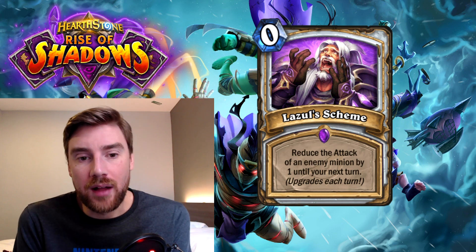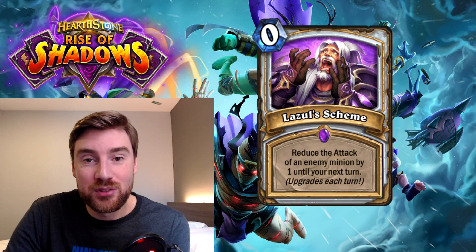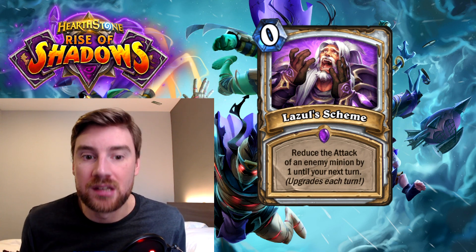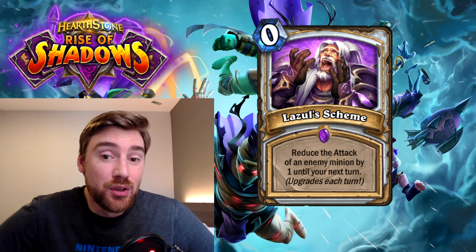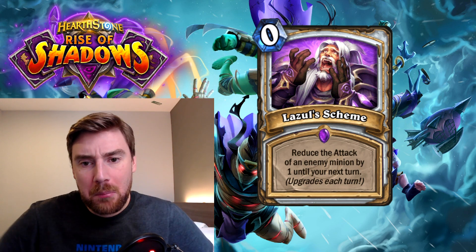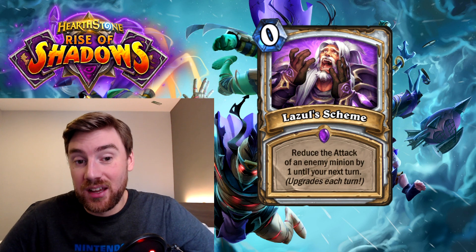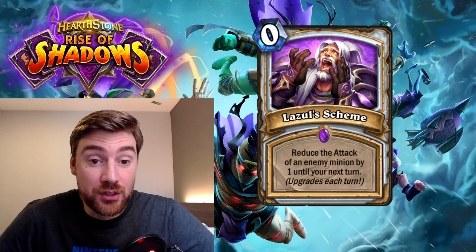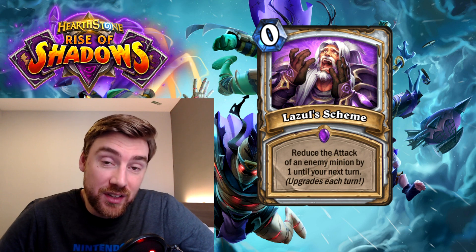Is it good enough? I don't know. There are some really good things that Priest can do with Shadow Word: Madness and also Cabal Shadow Priest. If you reduce a minion's attack to two or below, you can play Cabal Shadow Priest and steal it from your opponent, and then on the next turn its attack returns to normal. It wouldn't be very hard to steal a Malygos from your opponent because you only have to have Lazul's Scheme in your hand for one turn — reduce Malygos from four to two, then steal it with Cabal Shadow Priest. It could also work in an Inner Fire deck where you steal a big taunt off your opponent, double its health, and then use Inner Fire to kill your opponent. Not particularly exciting, but it could be a pretty good defensive and offensive option for Priest.